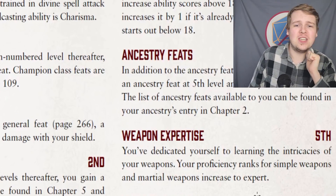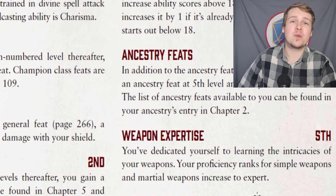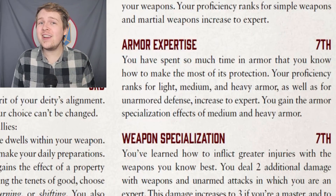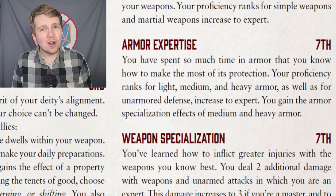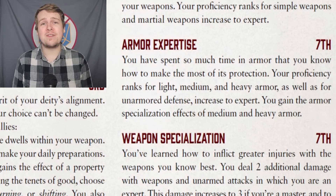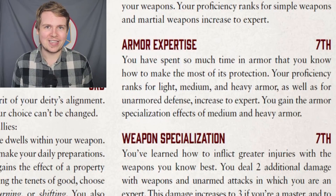Level 5, weapon expertise, gives them expert with martial weapons. Like most martial classes, except for fighters, they only reach expert at 5th level. Armor expertise does let the champion finally start standing out, where they get expert proficiency with their armor, giving them a net plus 2 to armor over their allies at 7th level. Just for reference, fighters don't get this until 11th level, so this does finally give the champion a leg up somewhere over other martial classes.